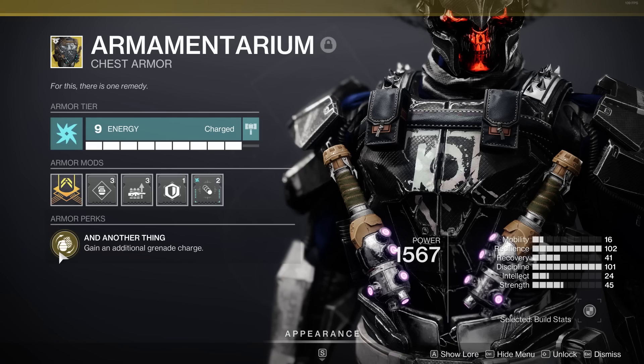Let's move on to the armor. The exotic we're using is Armamentarium. It's such a simple but satisfying perk — gaining an additional grenade charge. As you can see on the right-hand side, I've got Discipline maxed out at 100, so our grenades are going to charge really quick. Plus the ionic trace fragment and the elemental orbs from other armor pieces are going to make it recharge even quicker.